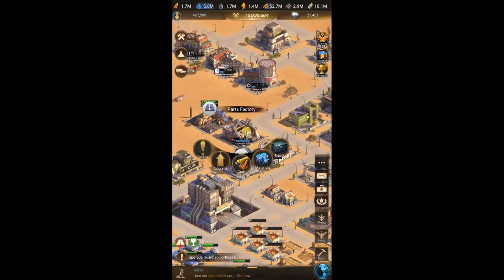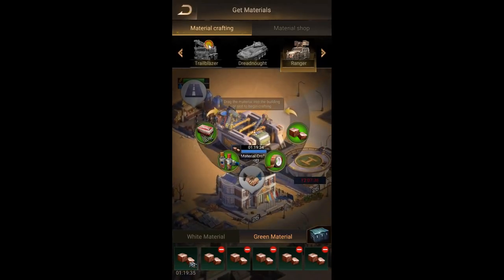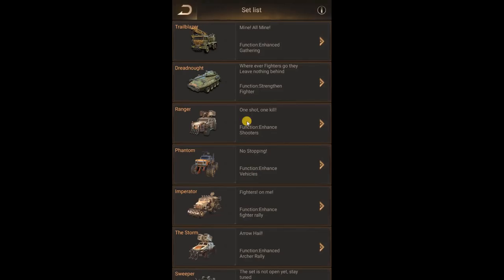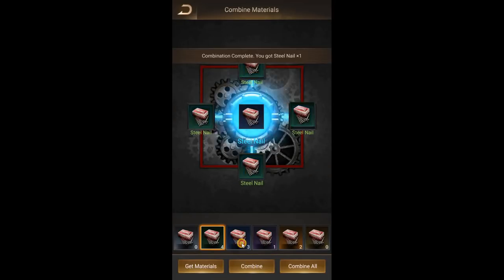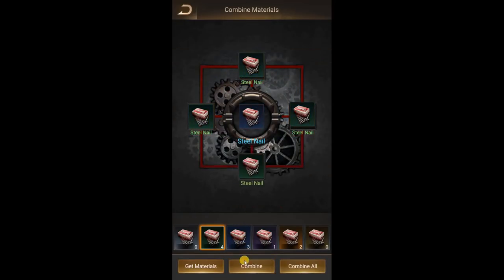So as you can see, there are 4 materials per vehicle type. When it's time to craft, you have all the different color tiers from white to green to blue to purple to orange to finally gold. Your goal is to get gold. You need 4 of each color in order to combine them to make the next level. As you can see, I just went from green to blue — I had 2, now I'm going to combine to blue, and so on and so forth.